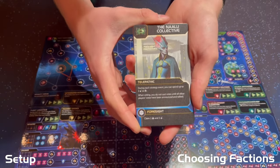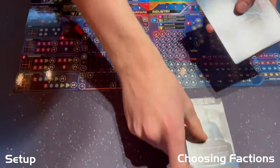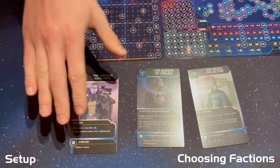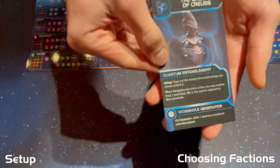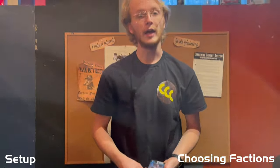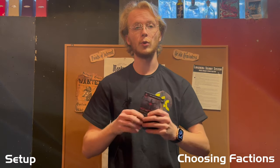Next, we're going to choose our factions. Shuffle the faction deck and deal three cards to each player. That player then chooses one of the three to keep and returns the other two to the game box. If that card has a setup ability, go ahead and resolve it now. If you'd instead like to simply choose your factions, deal them out to each player either by draft or freestyle.